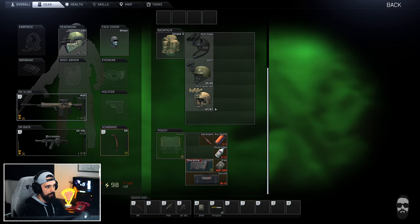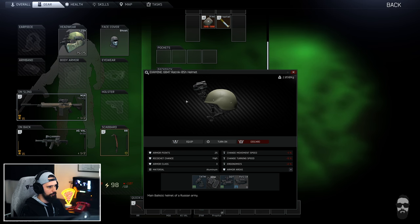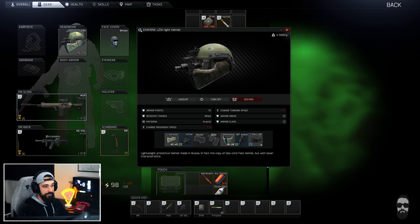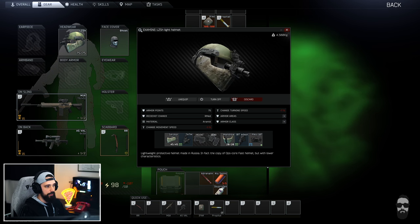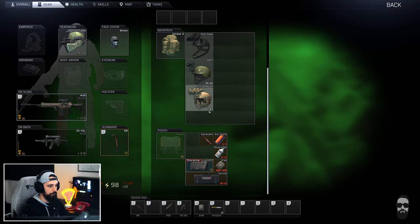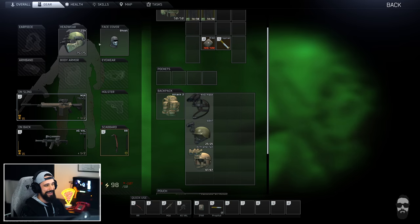You have to have a helmet that can take a night vision goggle — it needs to have a mount. The 6B47 is a really cheap class 3 helmet, the LZSh is a bit more expensive but also class 3 and allows some additional protection. One thing you forfeit by putting night vision on is the ability to use a face shield, so certain helmets let you add a mandible for extra protection or ear protection instead.